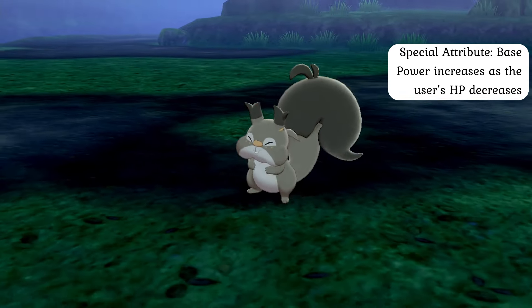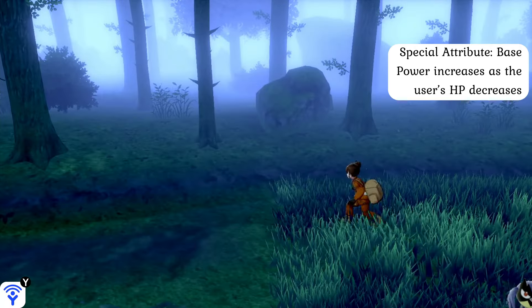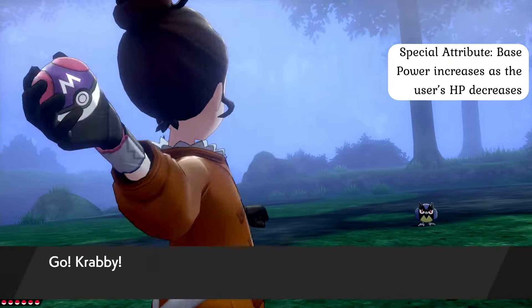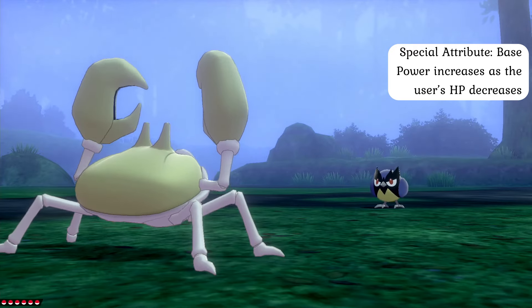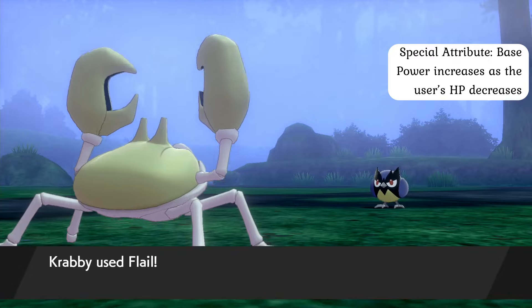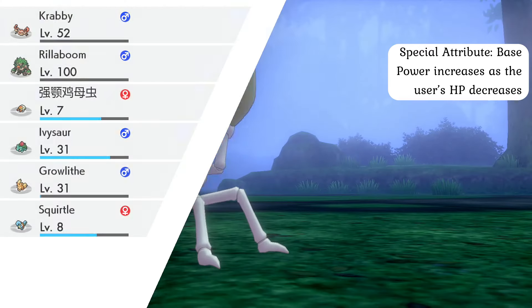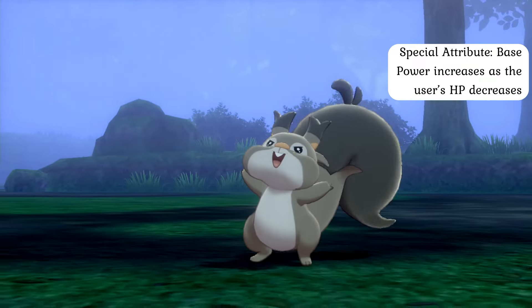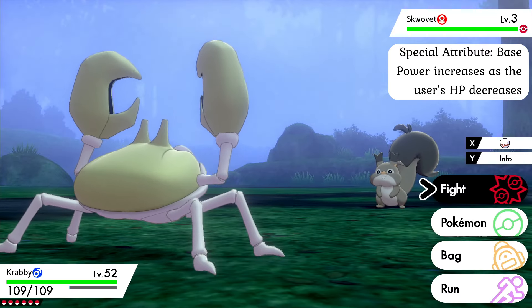Unfortunately, because this move completely depends upon how damaged the user is, its applications are virtually limited to extremely desperate situations. Nonetheless, the ability to deliver a blow as powerful as a self-destruct attack in the worst of situations is a powerful strategy that few trainers can look completely away from, especially with items like a Focus Band or Focus Sash. Because a Pokémon using Flail has no control over its body and will not actively respond to physical pain until after the attack is finished, it is exceptionally difficult to dodge or counter in close quarters. Strong armor can help reduce or negate the damage, but weaker armor is unlikely to hold at higher power levels. If a Pokémon cannot finish off the opposition with a powerful strike, the potential of a complete turnover in battle becomes a real threat that only strong defenses will fully handle.